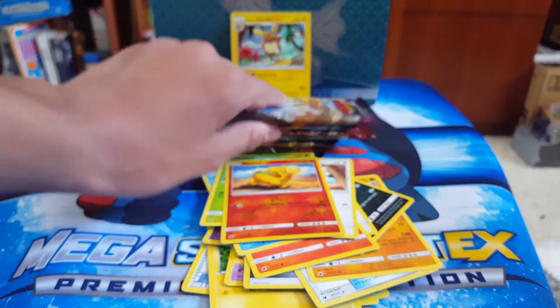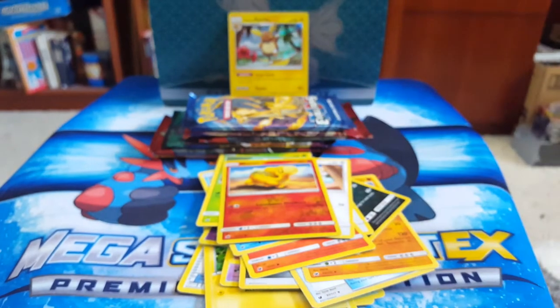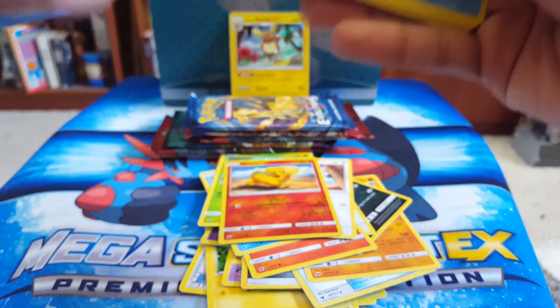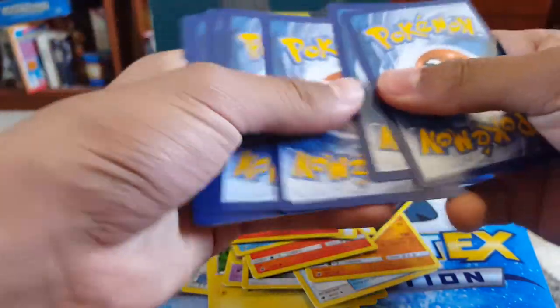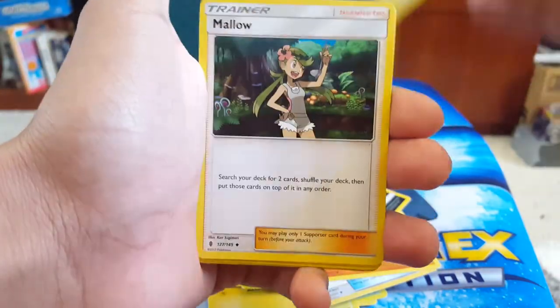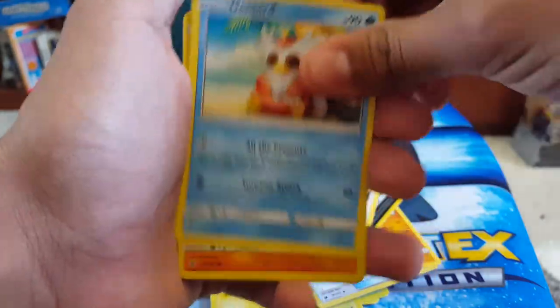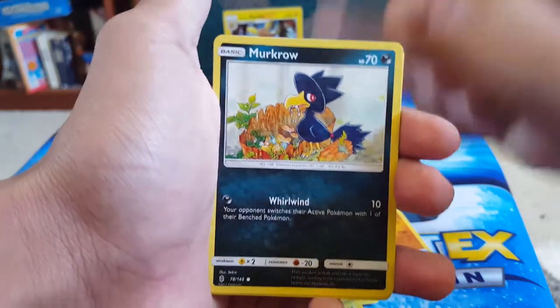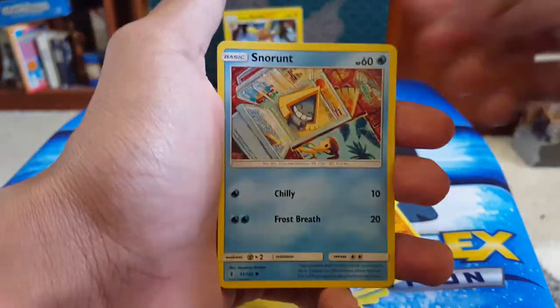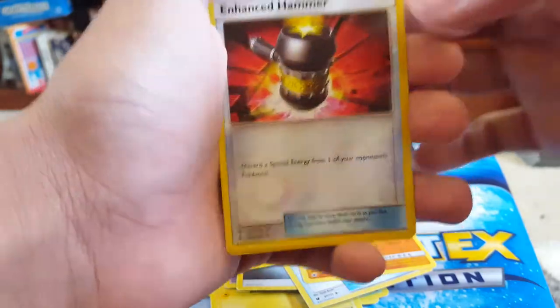Next pack — I had to bring the table over because my back was hurting too much. I'm always worried I'm somehow gonna rip a card. That was Sun and Moon Guardians Rising, so it's four to the back. We got Fairy Energy, Altar of the Moon, Mallow — wait, I skipped a card — Altar of the Sun. We got the matching ones! Then Delibird, Rockruff, Salandit, Murkrow, Snorunt — I love Ice-Types so much, they're the best. Enhanced Hammer — for a second I thought that might be a Secret Rare, because I have a Secret Rare Enhanced Hammer from my X and Y. And we got Probopass — regular rare.